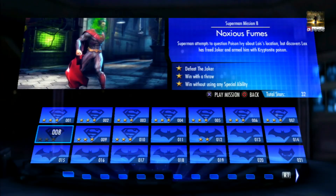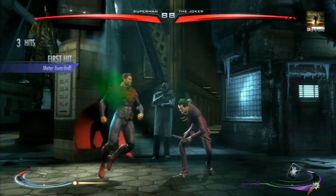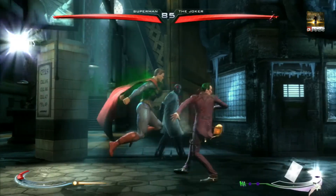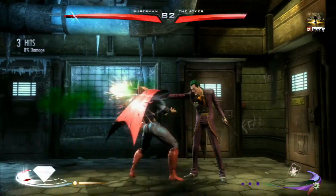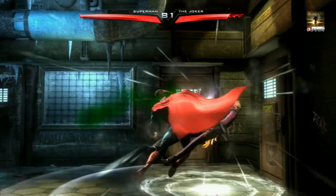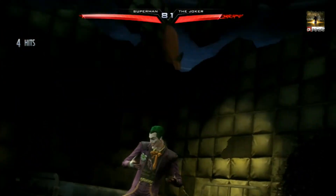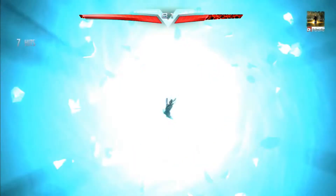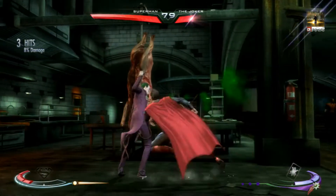This next one is called Noxious Fumes and it is against the Joker. It's pretty easy — all you've got to do is defeat the Joker without using any special powers and finish him with a throw. Just punch him, spam the Kryptonian Bash combo which is square, square, triangle. You can throw stuff and do other things, just don't use any special attacks. Move him over to the right and eventually use a transition which will beat him down a lot, then it makes it pretty easy to kill him in the next room with a final throw. Once you've done all that, it will be mission complete.